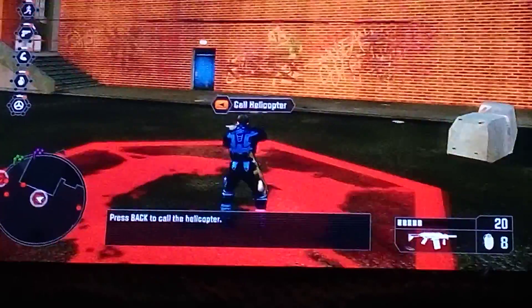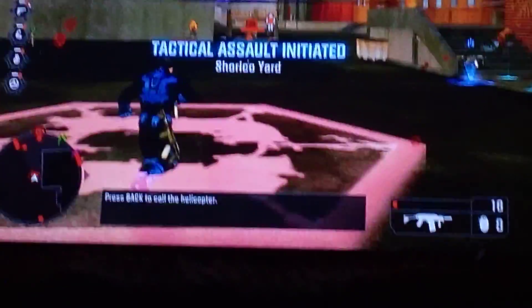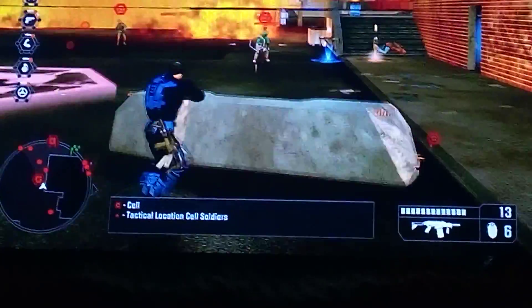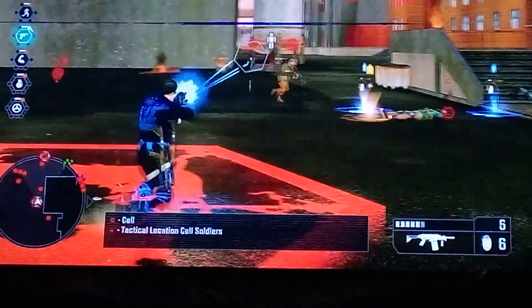Good work. Now give the signal to request air support. Cell scum are everywhere — take out the threats marked on your tracker. Use your HUD and your tracker to identify cell threats, then eliminate them so air support can arrive.